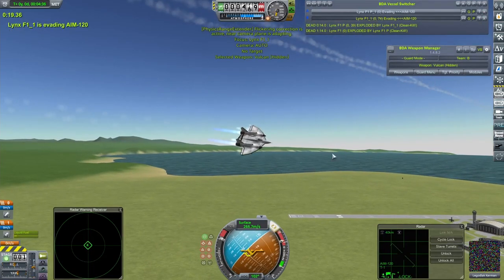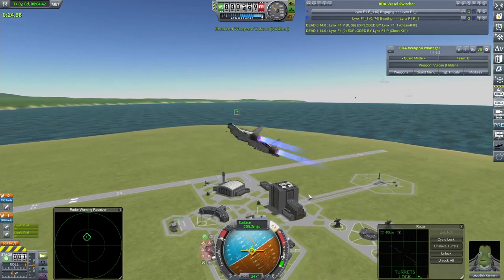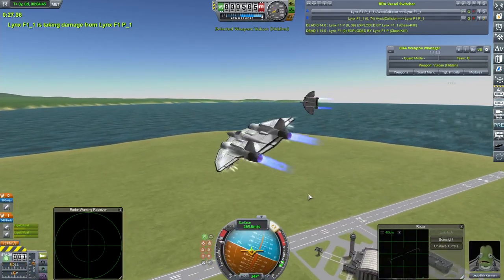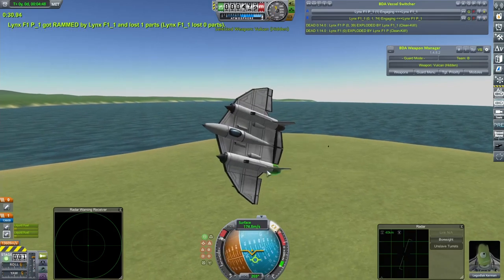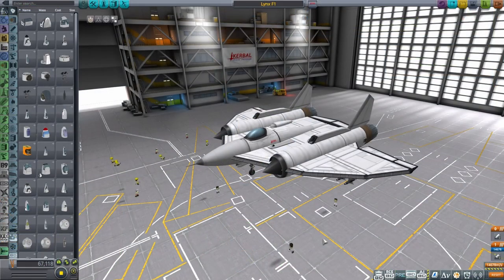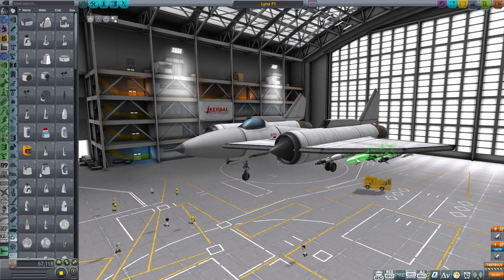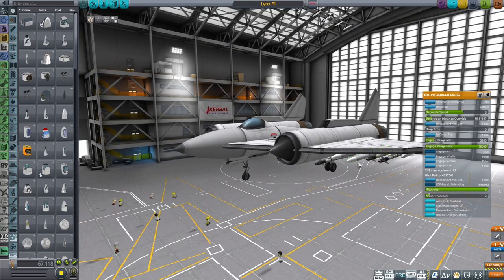Today we're going to be looking at a couple of ways you might or might not be able to get a little bit of an edge on your opponent. We're going to see whether or not these have any effect in a highly scientific — well, slightly scientific — it's just me arsing about basically and I wouldn't read too much into it. Let's get going. So here we are in the space plane hangar with one of my new and improved, but not quite finished, Lynxes, and if we just right-click on one of these AMRAAMs, I want to draw your attention to two settings: detonation distance override and drop time. We're going to see how we can optimize these to get the most out of your missiles.